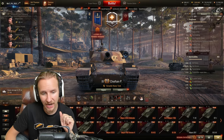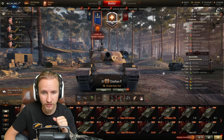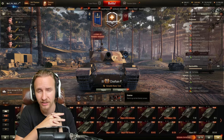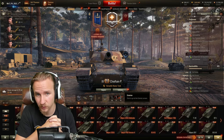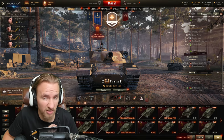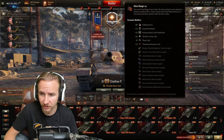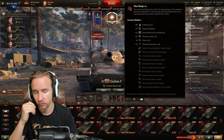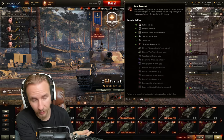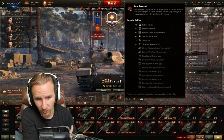Equipment-wise, I personally have two builds. One uses vents, a gun rammer, and a turbo. My second build is for smaller maps where I drop the turbo and use vertical stabilizers instead, because this vehicle has really poor gun handling and a horrible 2.7-second aim time. The vents feel almost mandatory for me because of that poor 390m base view range — I can get to 466m with regular equipment using recon, situational awareness, brothers in arms, and a premium consumable, once you've got the 3% view range from the field modification.